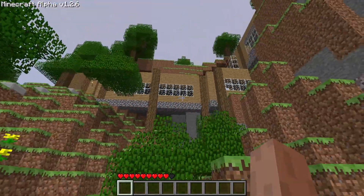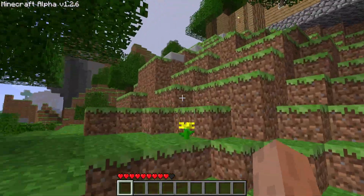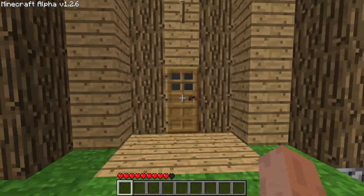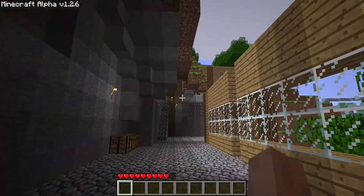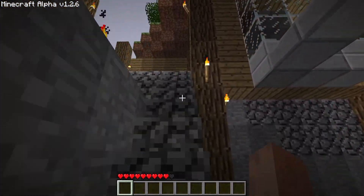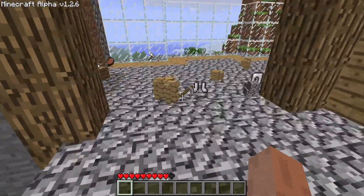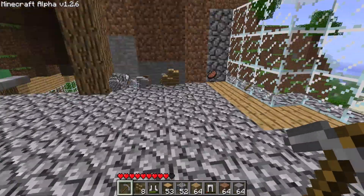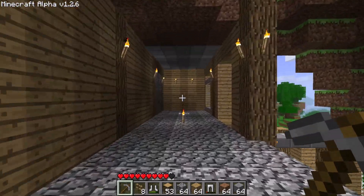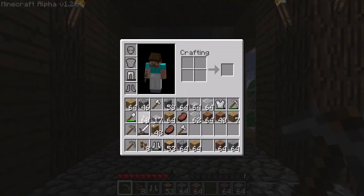So I did try out the bell-shaped roof I was thinking of, and the style will more or less work. We'll have to toggle a few things, because we can't put stairs upside down or put a slab on the top side of a block. But more or less it should all work out.